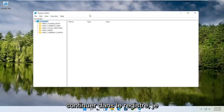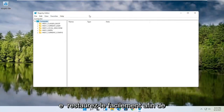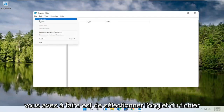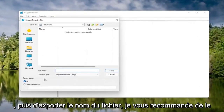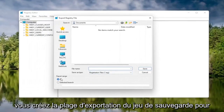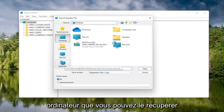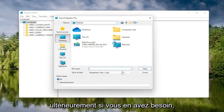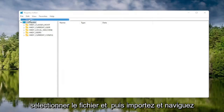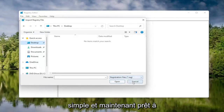Before you proceed in the registry, I would highly suggest you create a backup of it, so if anything were to go wrong you could easily restore it. To create the backup, select the File tab and then Export. For the file name, I'd recommend naming it the date you're making the backup. Set Export Range to All, and save it to a convenient, easily accessible location on your computer. Then click Save. If you ever need to import it back in, select File, then Import, and navigate to the file location.